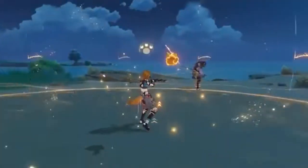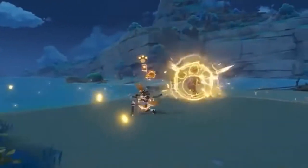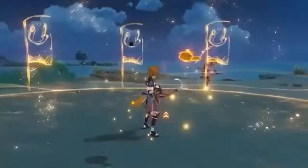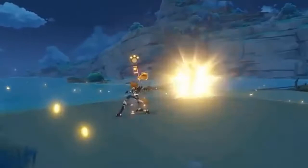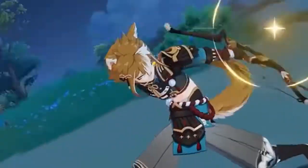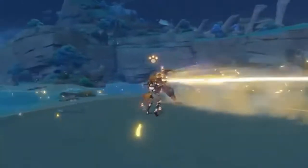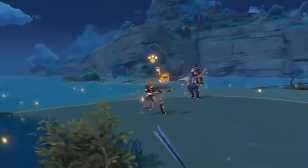We have Goro's elemental burst, Juga Forward Unto Victory. Unleashing his burst, Goro deals AoE Geo Damage and creates a field known as General's Glory. Just like his elemental skill, the field provides buffs to active characters according to the number of Geo party members. What's special about this field is that it moves together with your active character and periodically generates a Crystal Collapse, which deals AoE Geo Damage to one opponent within its AoE.